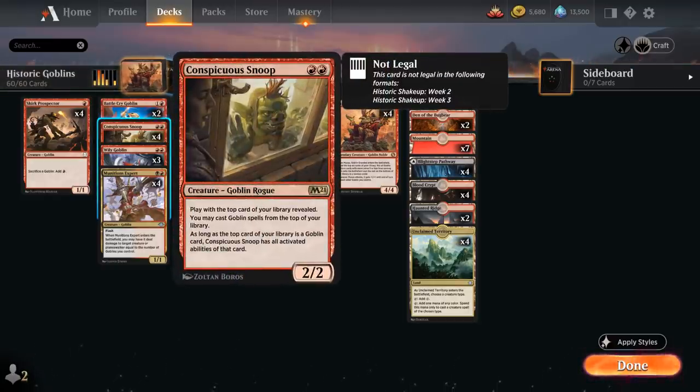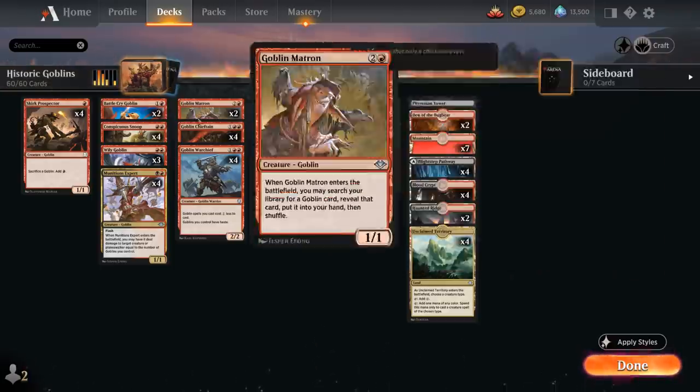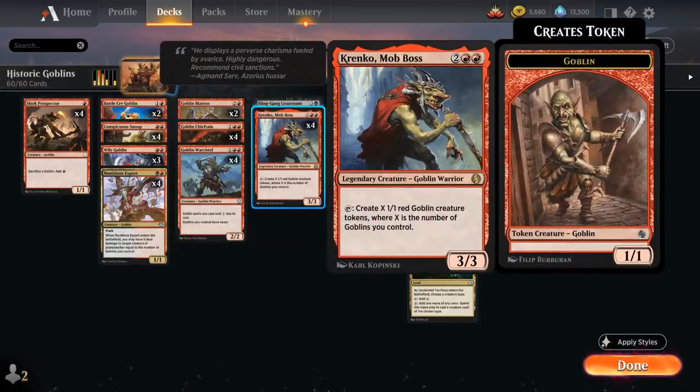If we have Snoop in play and find Krenko later in the game, we can use Snoop the turn we find Krenko to make a few Goblins, then again use it in our upkeep to make even more tokens. So every time you see a Krenko on top of your deck with Snoop, make sure to put a stop on upkeep to get the most out of it.